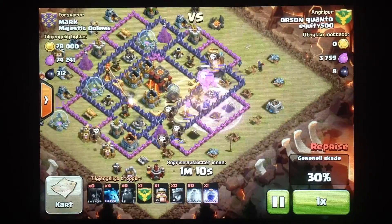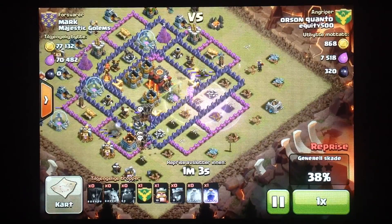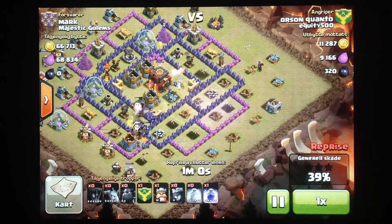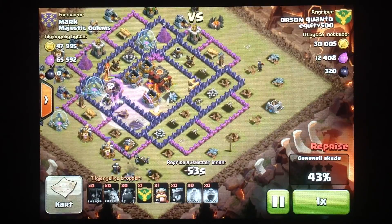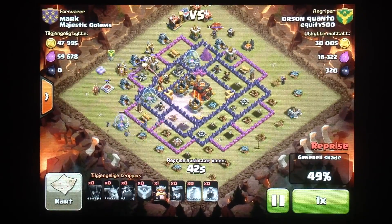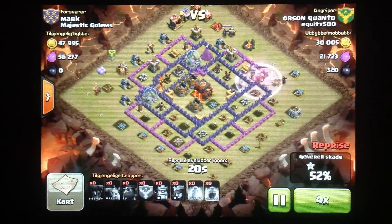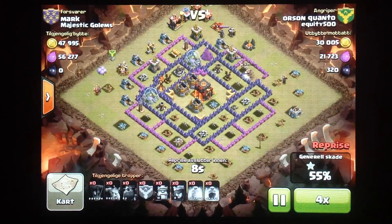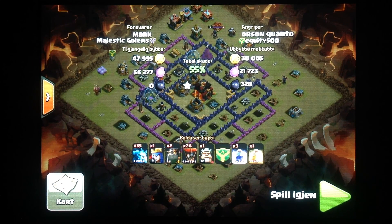He drops a second lava hound. A couple bad things about the lava hound: it runs to the air defense, so if it takes out one air defense it might run all the way to another part of the base and get shot down by things that wouldn't be targeting balloons or minions anyway. So it's kind of a waste if it goes away from the rest of your troops. Also, it doesn't do any real damage — it does 10 damage per second, which is nothing. So it's not going to be able to take out an air defense even if you use three of them. Rage spells don't work on it that much either. I'm not a huge fan of the lava hound. This guy with even level 2 lava hounds only got one star against a pretty weak Town Hall 10.